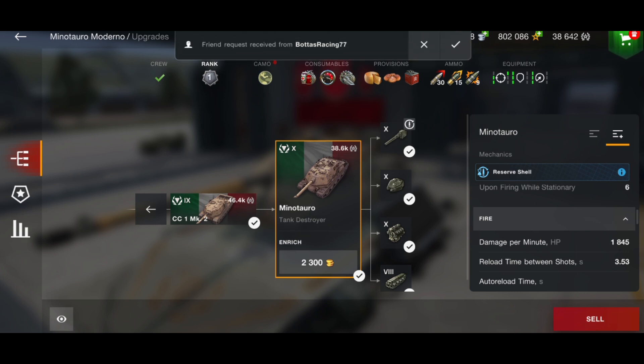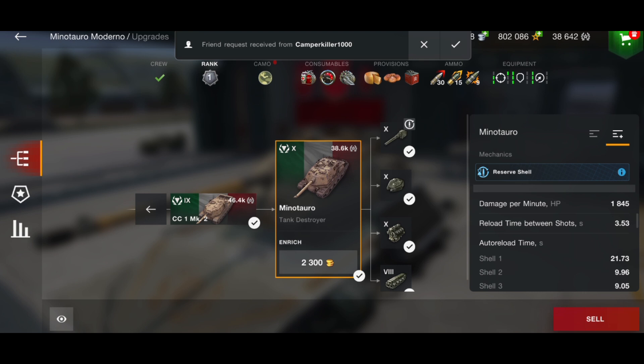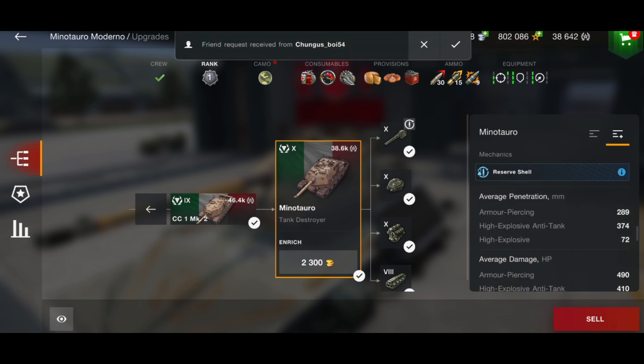If you play it with the reverse shell, it's going to take you almost two minutes to clear a Maus — that's crazy. Of course, there's also the reload time between each shot at 3.53 seconds. The auto-loading times are: 21.73 seconds for the first or last shell, 9.96 seconds for the second shell, and 9.05 seconds for the third shell. If you just use the first shell only, that becomes around 12.5 seconds reload, and the DPM becomes much better.